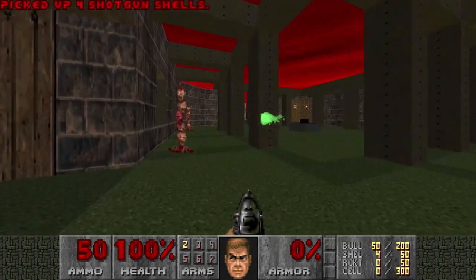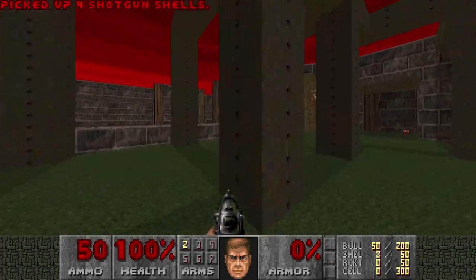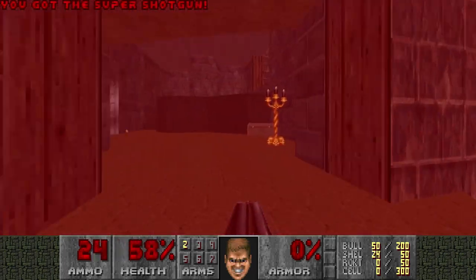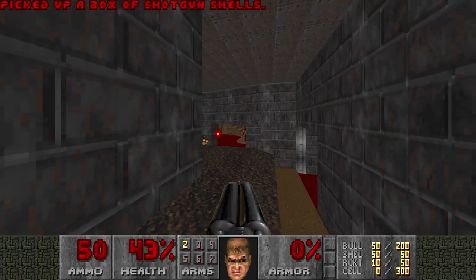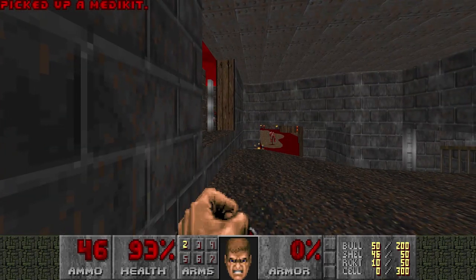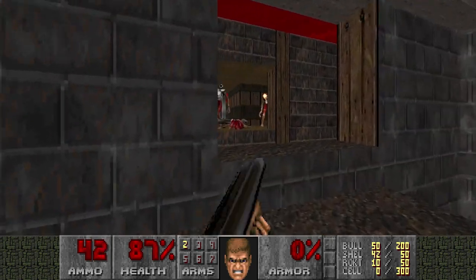Okay, map 14. Let's just grab some ammo and then get out of here. And pray we don't die to chaingunners. Grab the super shotgun and get out. Okay, that wasn't too bad. Now the next step is to kill these Revenants. Yeah, it's a bit tedious, but there's no other way.